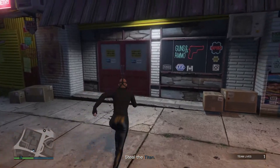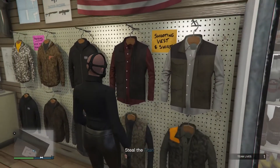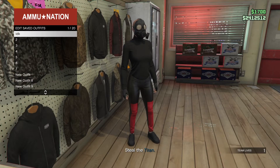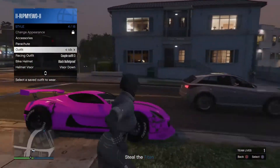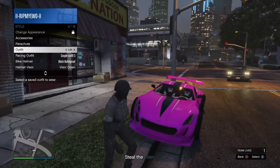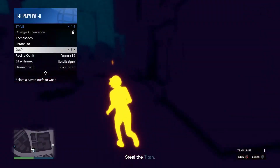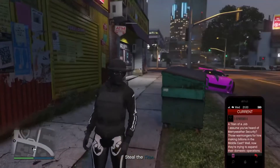When you're at the gun store, go over here, press right on the D-pad, press square, and save it again onto slot number one. Run around and try to change your outfit — try to put it back on. You'll realize it is glitched, which means the glitch has worked.